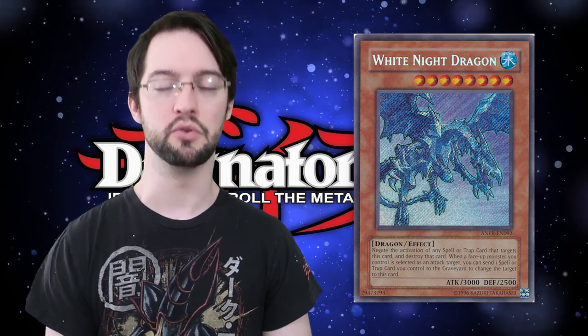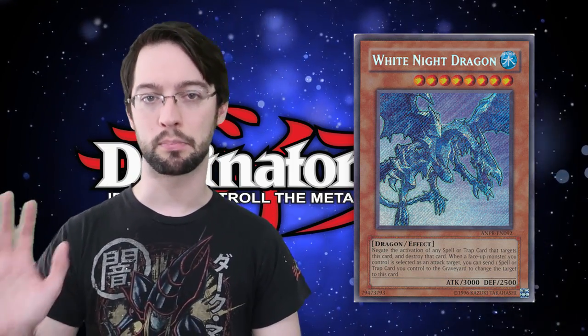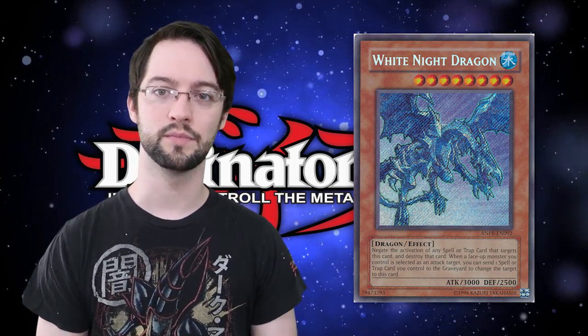To get that attack switch you have to send a spell or trap you control to the graveyard, so that's a little clumsy. However, if you have a floodgating monster like Tethys or something, you can send one of your Aquarium spell cards to the graveyard to redirect the attack. Those Aquarium cards will get something in the grave when they activate, and this thing is just a big 3000 beater. Being a Dragon and level 8 is not the worst thing in the world, so this card is still pretty solid especially in Yugi-themed Water decks.